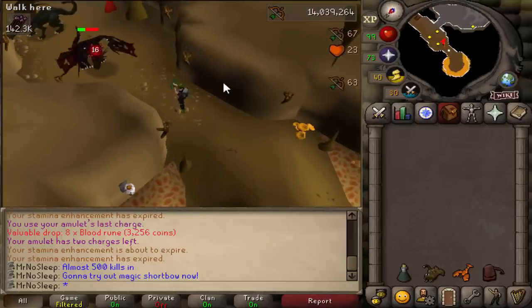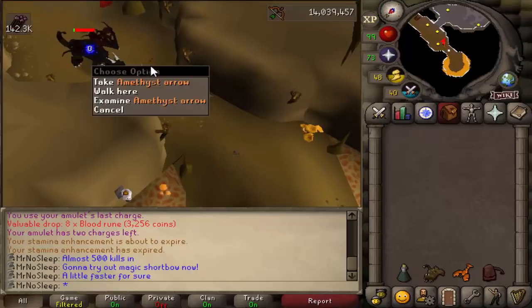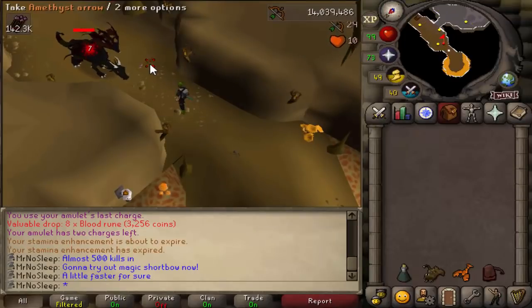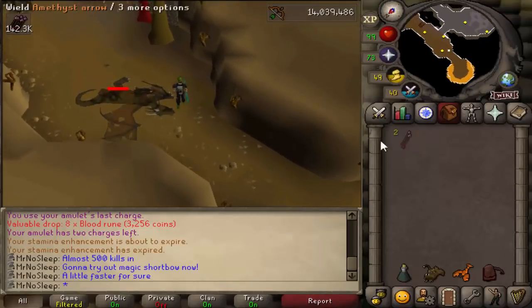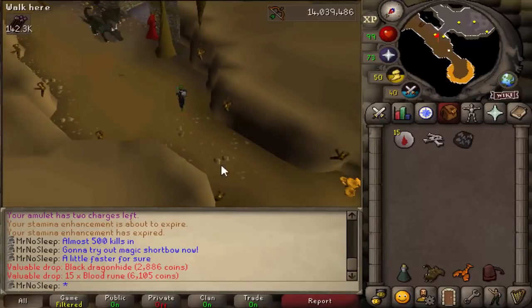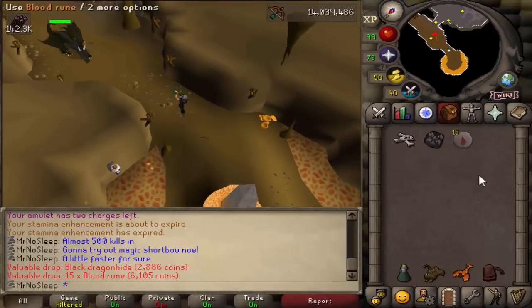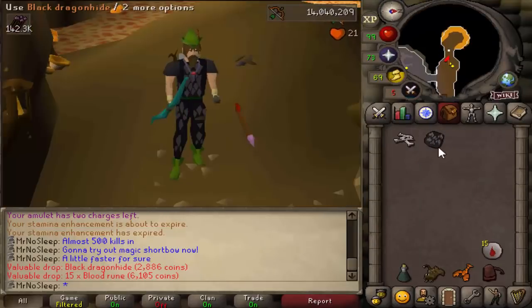These specific dragons in Taverly actually have their own drop table compared to other black dragons in the game, and unfortunately this is one of the lowest tier black dragons you can kill. I mean, it is the oldest — it's level 227 — but there's also a level 247 dragon, and those are in the Revenant Caves, released into the game November 23rd, 2017, 15 years after the original ones.